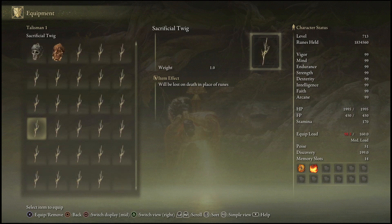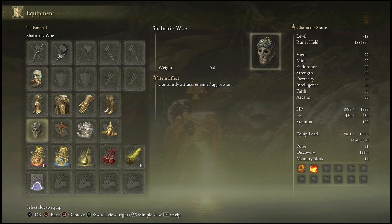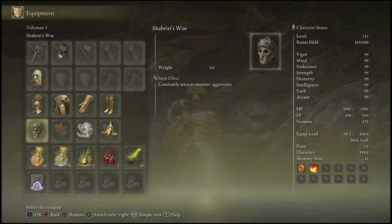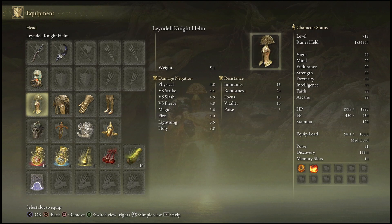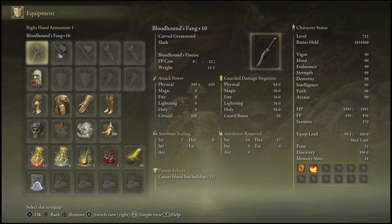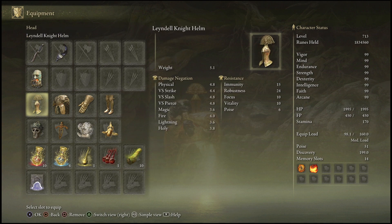If you don't have any of this stuff, just check the pinned comment down below and it will be there. You can also throw on Shabriri as well, but once you summon your Mimic Tear — and I'm pretty sure everybody has a Mimic at this point — you will be needing a Mimic Tear as well. To use Shabriri, you summon your Mimic, and as soon as your Mimic is taking aggro from the boss you simply take it off. In this video I did not use Shabriri; it works a little better if you do have it on, but that's fully up to you.